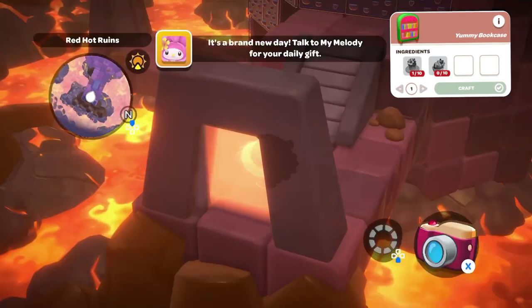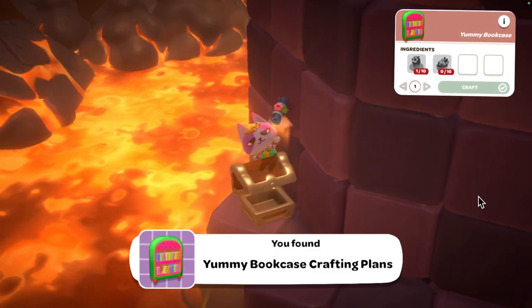Now we have the Yummy Bookcase crafting plans. In order to craft this, you're going to need 10 sakura cakes and 10 sakura puddings.